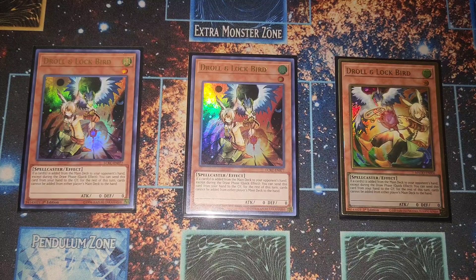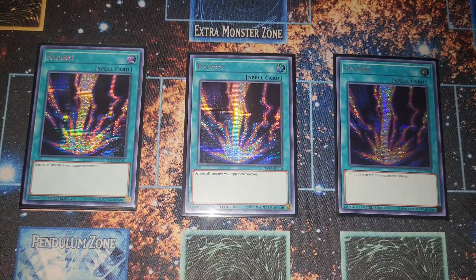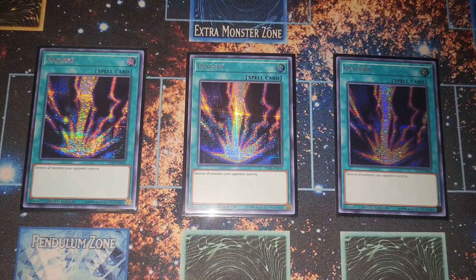Jumping into the side deck — three Drill Driver Vespenato (Drill Lockbird). This shuts down searching instantly for so many decks — this card is definitely insane. Three Raigeki because we're going second and want ways to clear boards as much as possible. If we know for a fact we're going second, we can side these in over something else. Love Raigeki this format — no one expects it.